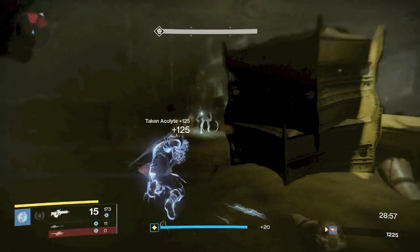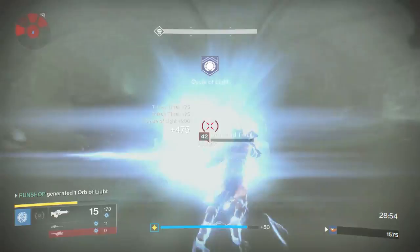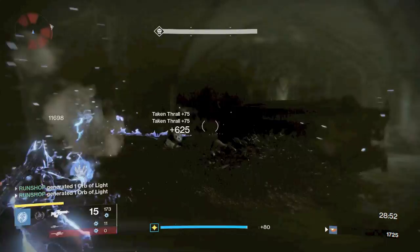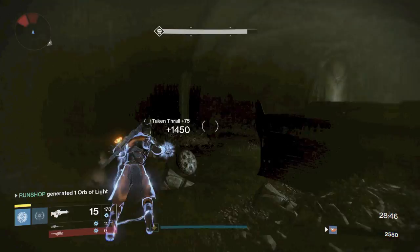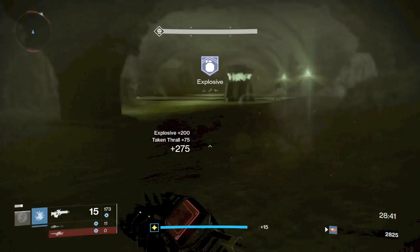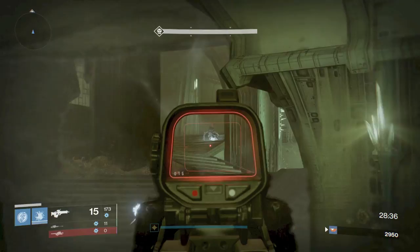For the first area, you have Acolytes that will do Arc damage, so you have to be very careful about that. After you take out the Acolytes, you're going to have a gazillion Thrall that spawn. As far as setups go, Titans, Warlocks, Hunters rock those Arc subclasses, though for the Shrieker Hallway room we'll be switching Warlocks to Self-Res and Titans to Bubble, but with Daybreak your super charges so quickly that switching back and forth isn't a huge deal.